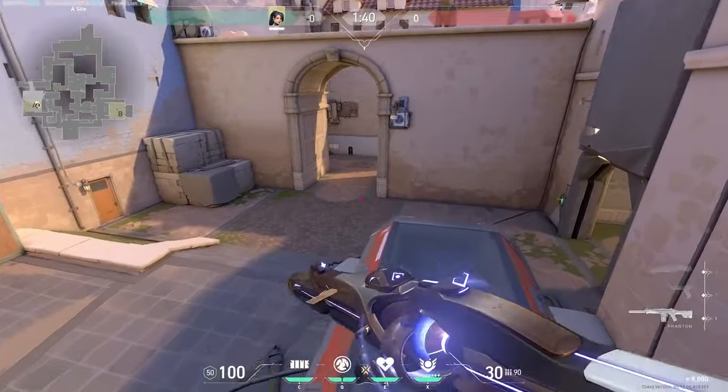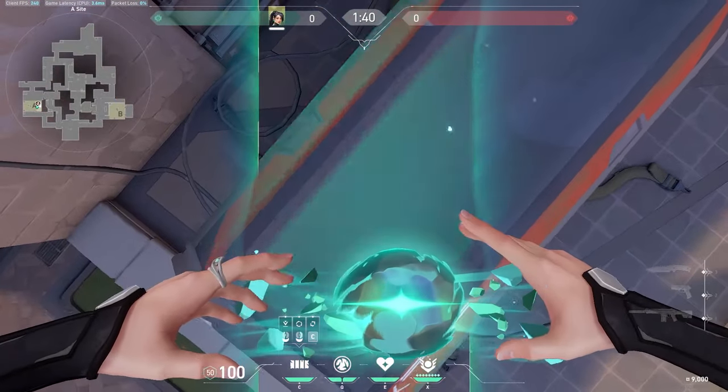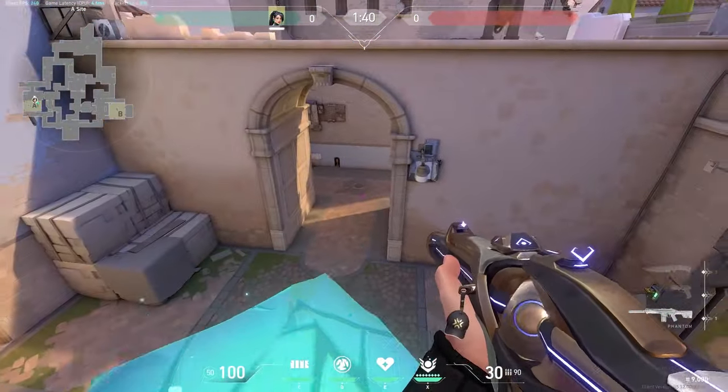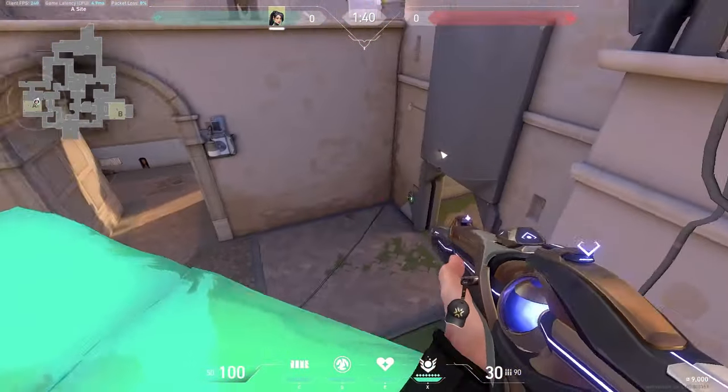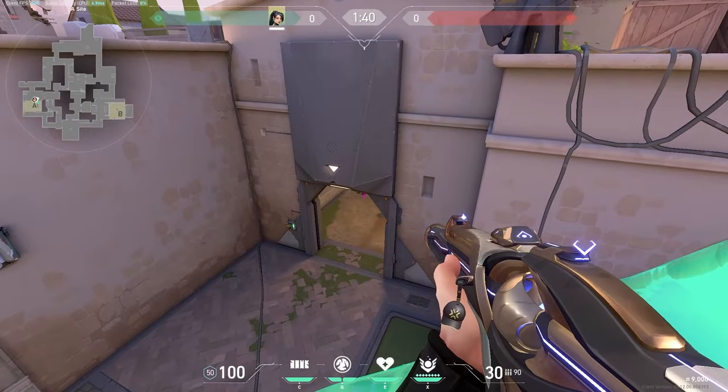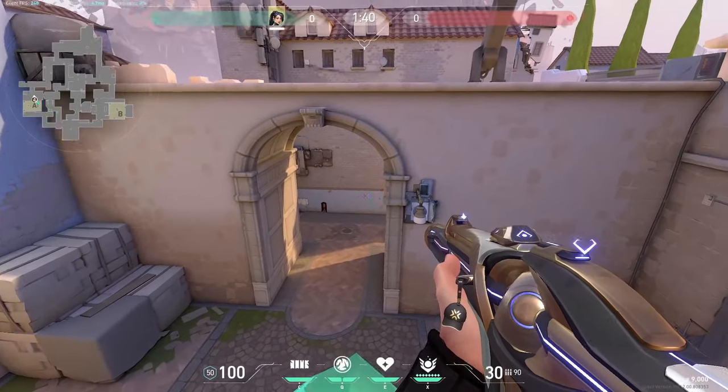This next one I just like to use for fun. Just do a diagonal extension wall off of the generator so you can have a really high position to look at A main from. You could try and look at Garden too, but I would rather just have someone else cover it while you cover A main.